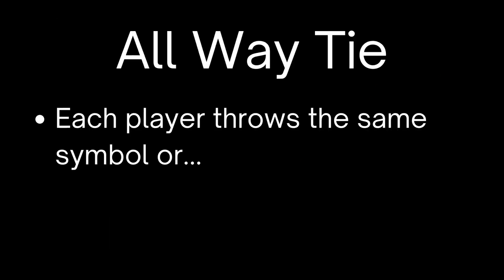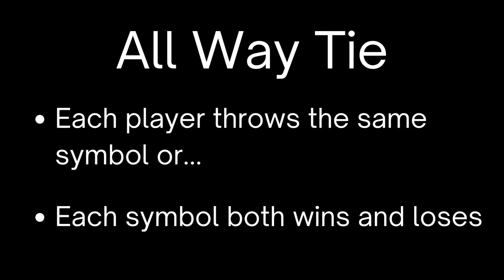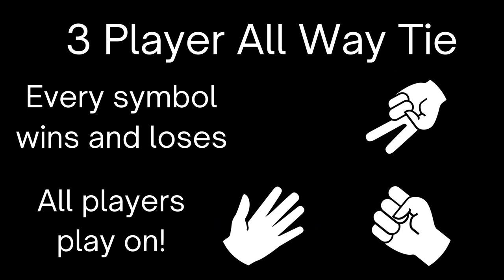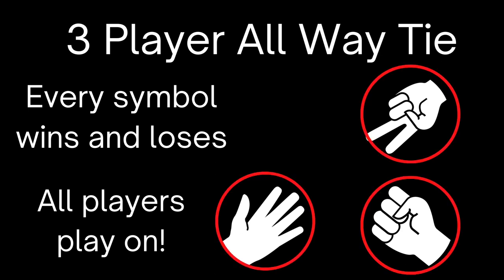Now we're going to go to an all-way tie. That's when every player either throws the same symbol or every symbol both wins and loses. Think about that. Let's take a look at some examples. Three Jacks — they all tie, and everyone plays on until there's a single winner. We got a rock, a paper, and a scissors — that's a three-way tie. Every symbol wins and loses.